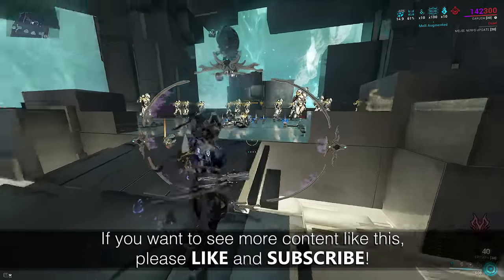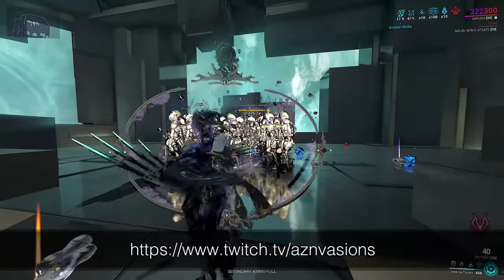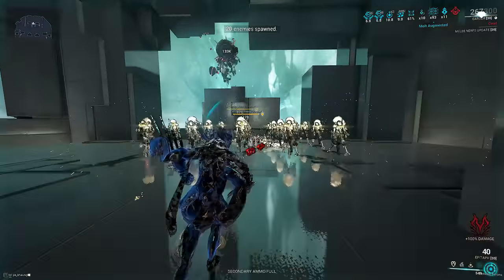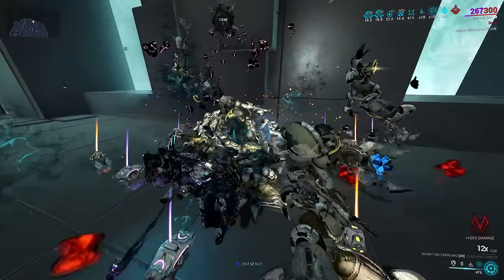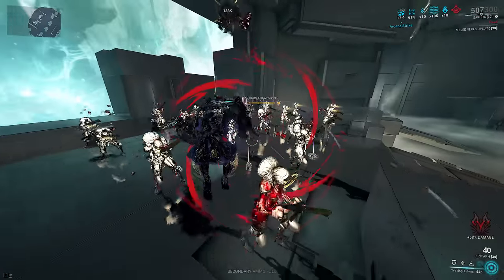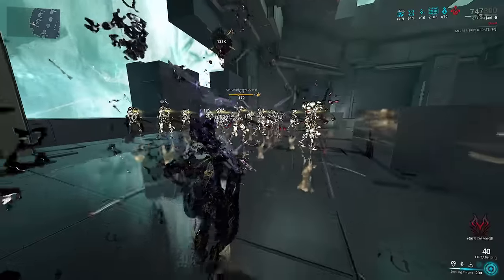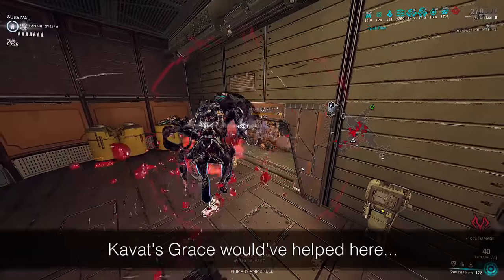Playing the build is rather simple. Cast your 1 if you want for anti-knockdown — it's not too important — but the main rotation is: cast Ensnare on a group of enemies, then cast your 4 (augment or not), hit them with your Zaw melee, and watch everything die. Find a new group, cast Ensnare, cast your 4, rinse and repeat. Even Eximus units die instantly with a single hit or within one second. Everything dies once your combo builds to 12x for Weeping Wounds. Since you cast your 4 so often, it is up to you whether or not you want to use the Blending Talons augment for quality of life — I did not use it in any of the showcase footage and still reached 130+ KPM, so it is by preference rather than mandatory.